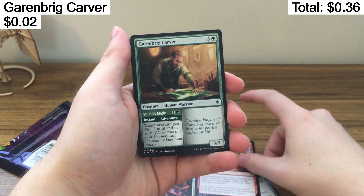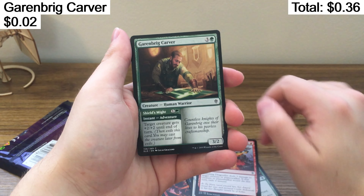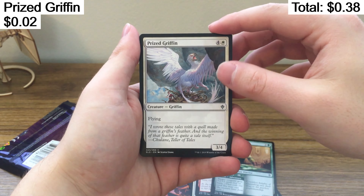Scorching Dragonfire. Maybe it wasn't a two drop, maybe it was a one drop. Darenbrick Carver — I mean, it's still useful, but it would be a lot better.